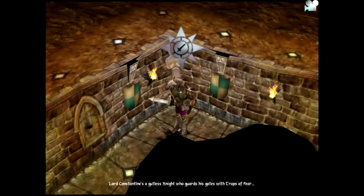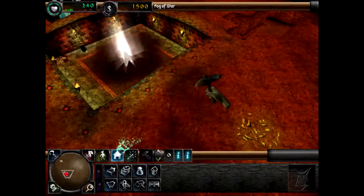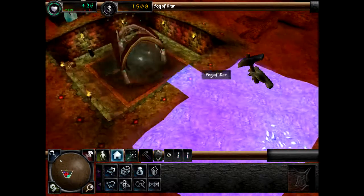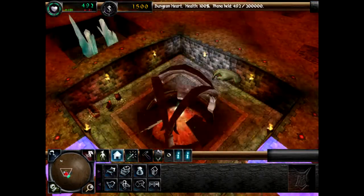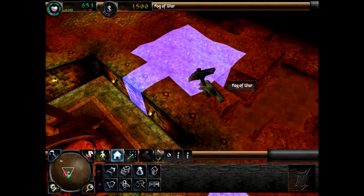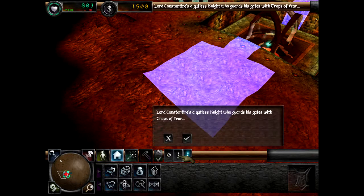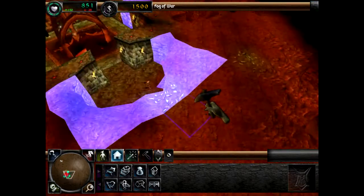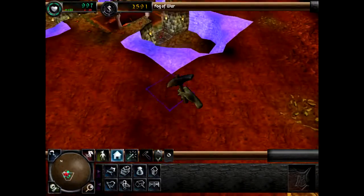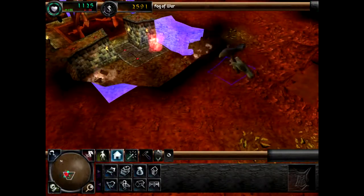Wir starten Level jetzt – Lord Constantine. Das überspringen wir mal. Guardroom. Wooden Bridge. Also nochmal das Ganze: hier eine Hedgeway, hier den Treasure-Room. Aber nicht so ausgraben – das ist jetzt blöd gelaufen. Gleich am Anfang versagt. Aber das passiert mir nicht nochmal – ich weiß, dass ich jetzt nicht gierig in diese Richtung graben sollte.